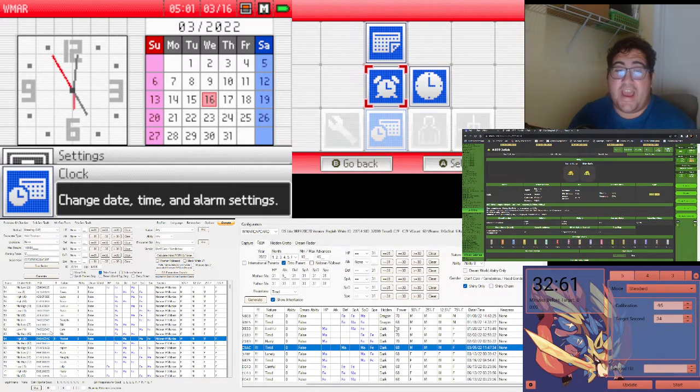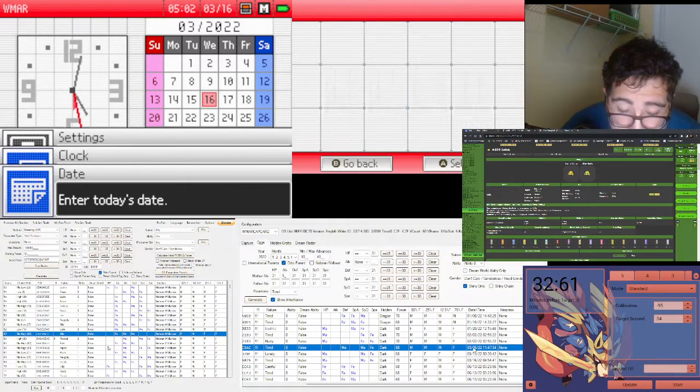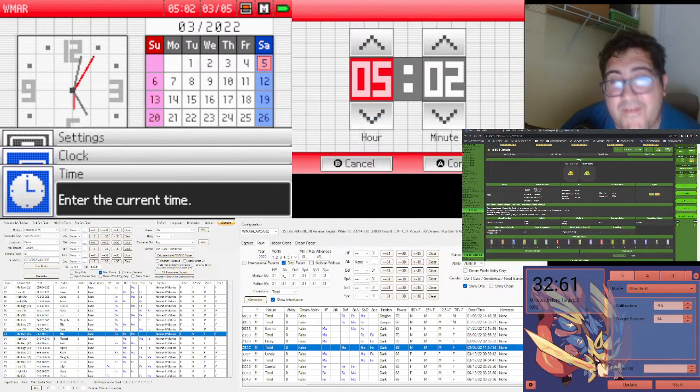I hit one frame before the actual target frame because when I go pick the egg, those little Pokémon — the Pelliper and Munchlax — they mess up your frame if you don't hit it right. If they move at least once here, and it also takes a frame to talk to the person. So I look at the timer right here. I have to go to March 5th, 2022, and the timer already has everything set up.